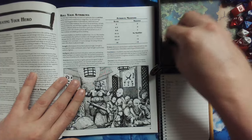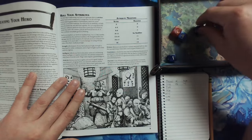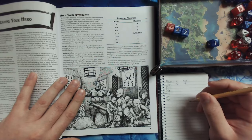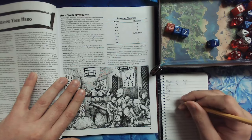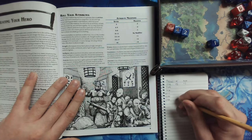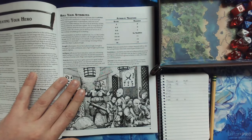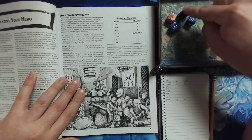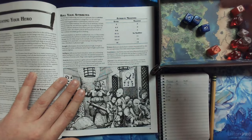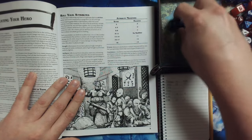Next roll — looks like a low one. We have 8 and 10. Take away the 1, so 10 will give us no modifier. I'll put that into Charisma for now. Rolling a third one — another low roll, another 10. We'll carry that to Wisdom. Rolling again — yet another 10. I'm going to put this into Intelligence. I keep inadvertently getting 10 three times in a row!